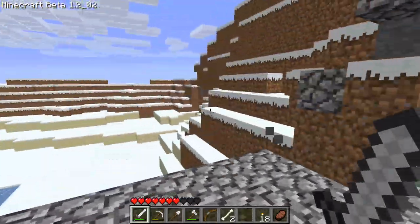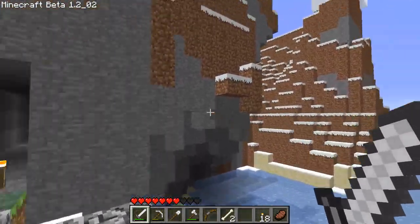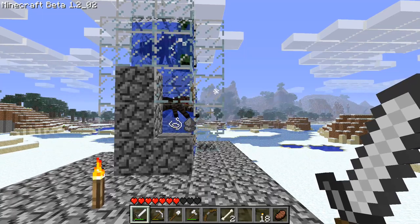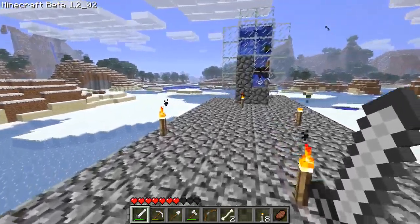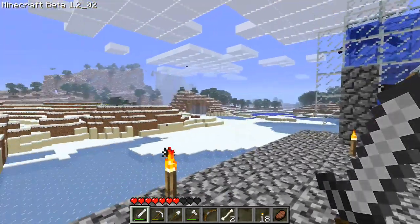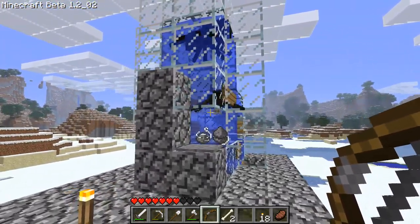I'm gonna be working on the rest of the house again, except I'm gonna be working on the ground area — just gonna be digging stuff out. Tool durability got improved a lot, so these should last us a lot longer than they did before. A bunch of other stuff was added like dispensers — I'll link the wiki in the description so you can check what else changed.